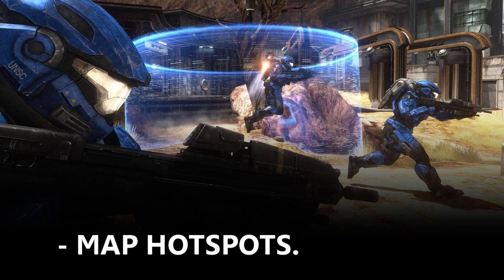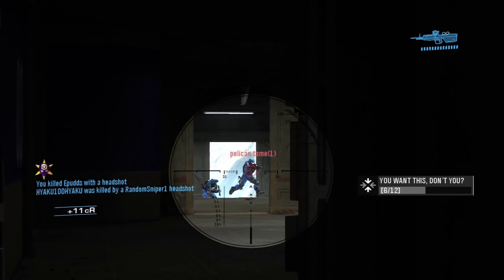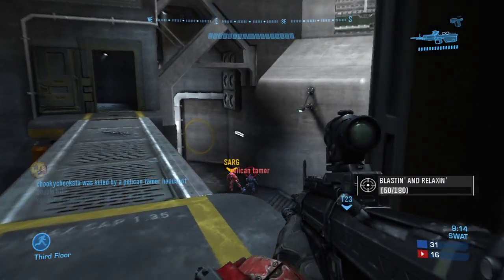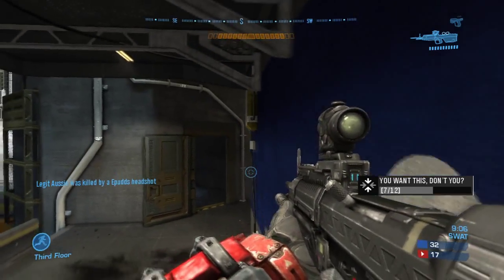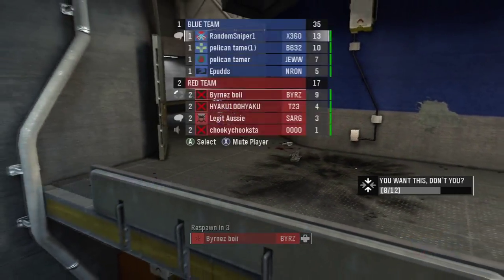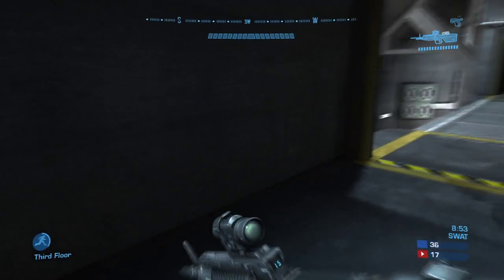Map hotspots still come under map knowledge. You've got to know where everyone's going to be on the map. On Countdown it's these two airlifts right here and the two doors there. You can't stay in the hotspot for too long — it's better to linger around the hotspot and hover around it so that everyone's running there and they're oblivious to you. You're just in a quiet, secluded space going pop, kill, pop, kill, and you get heaps of kills from that.